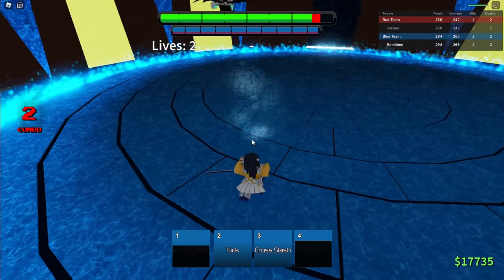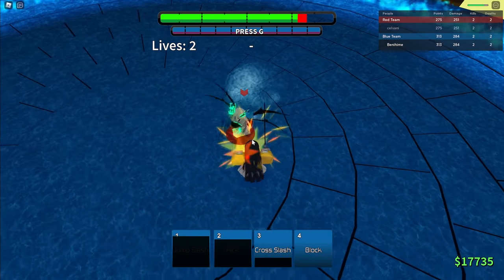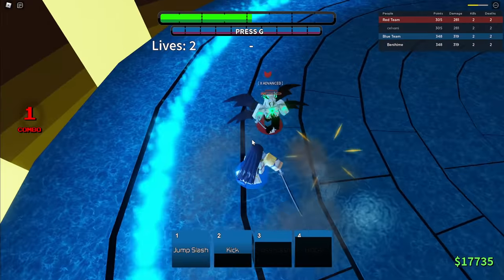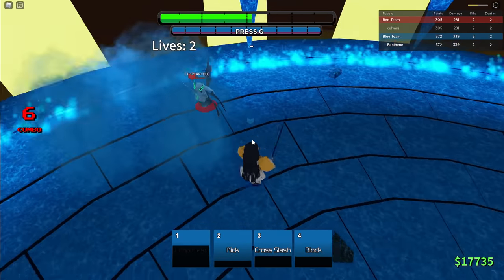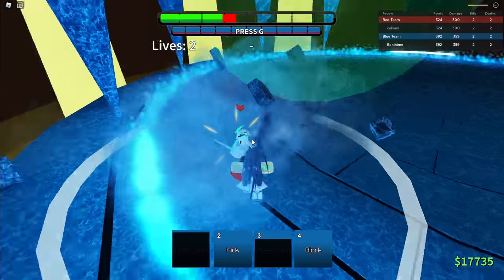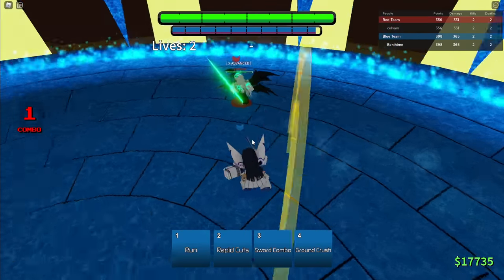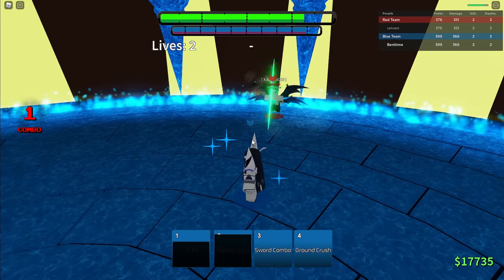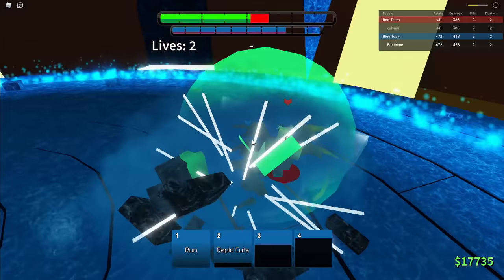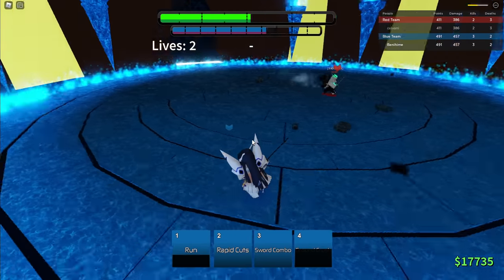There we go — I blocked it, cross slash, nice, kick — whoa, that end lag is scary. Oh my god, that does damage — seriously? Block doesn't work. Nice, lift them, slam — please kill him. It doesn't kill — oh no. Cross slash, nice, jump slash. I gotta waken. I don't want to kill him too early though. What — oh no. There we go, sword combo — nice, good damage. I gotta hit him with the run — this is my guard breaker. Nice, he's dead. I looked up the combo by the way — it's one, two, four, three.